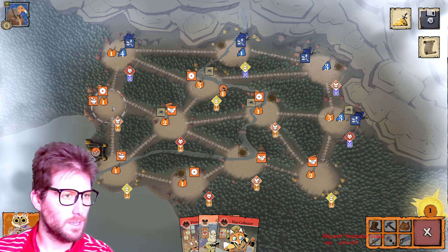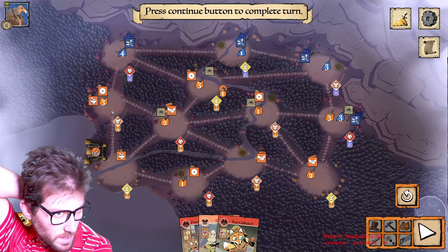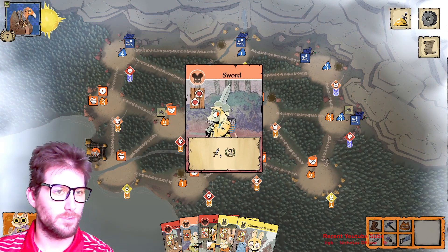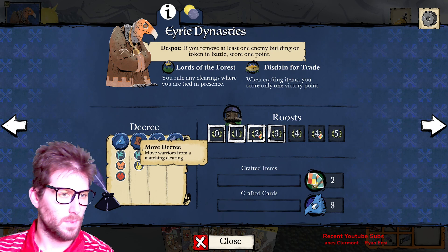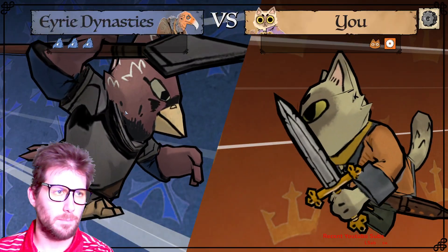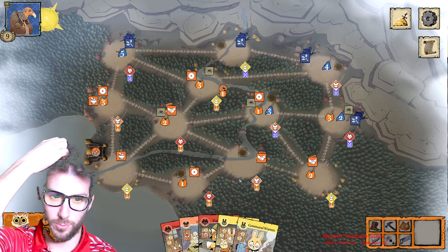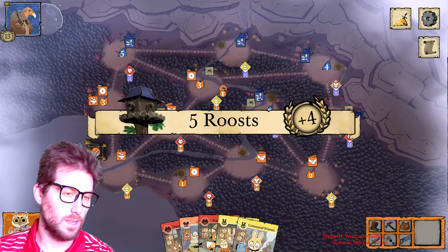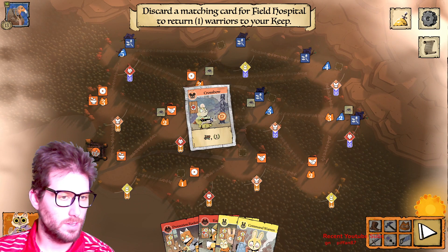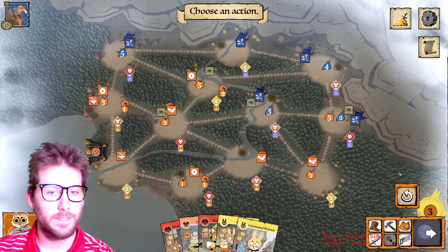After positioning troops, we see how the Eerie responds. They added a recruit and a build decree — they crafted something. Then they go in and fight: they get three hits on me, which is the maximum. That's rough — they destroy my sawmill too. I could use a card to recover but I don't think I really need to.